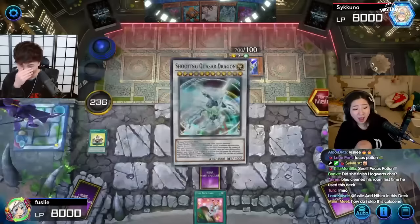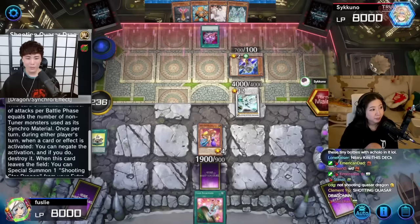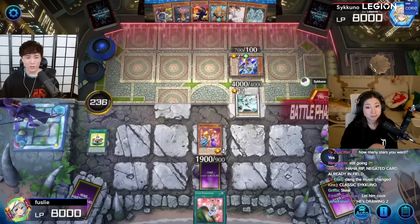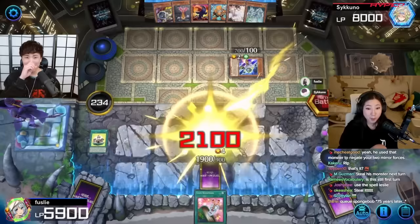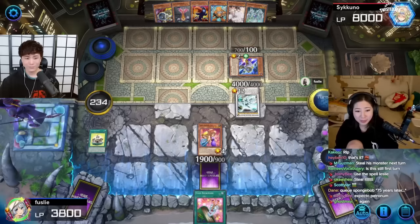I hate the first duel we ever had - you brought this out then too! I activate Pot of Avarice, sending five cards back to my deck and drawing two more. Shooting Quasar Dragon attacks the Toon Gemini Elf for 2100 - and gets to attack again for another 2100, bringing you down to 3800 life points. Looks like it's your turn now, Leslie.